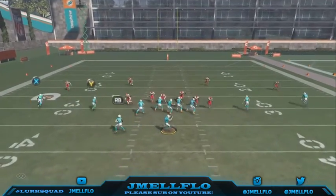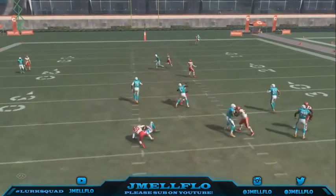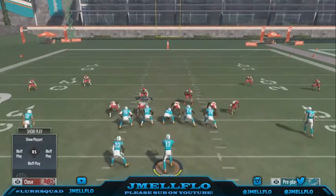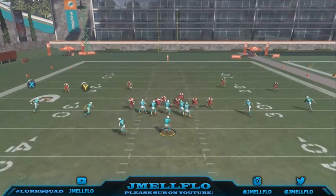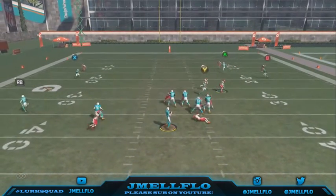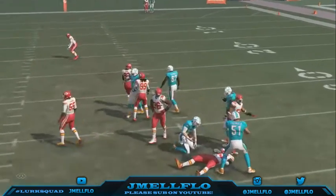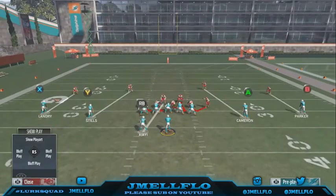I usually only use this blitz on third-and-long situations — that's usually the only time I use it. Third and long, fourth and long, where I know they can't go to the flat. So I usually just send six people like this, because they can't go to the flat. It's third and 23 — they can't go to the flats, they can't really throw corner routes.